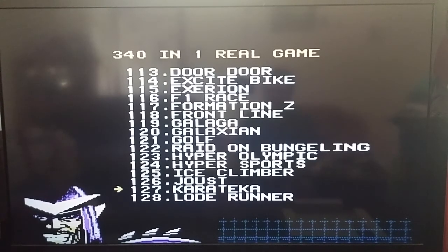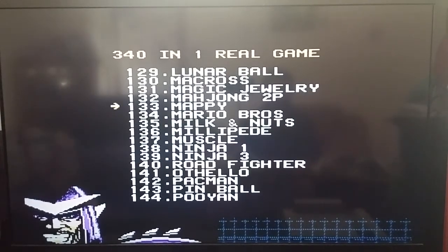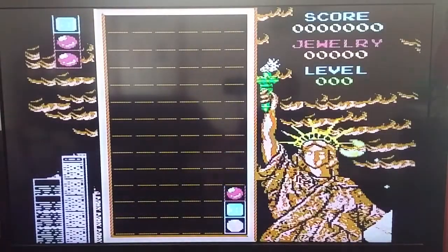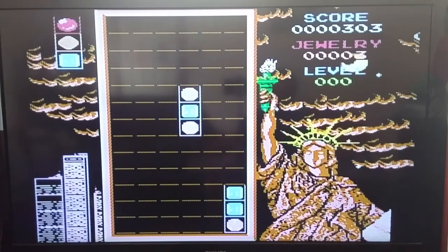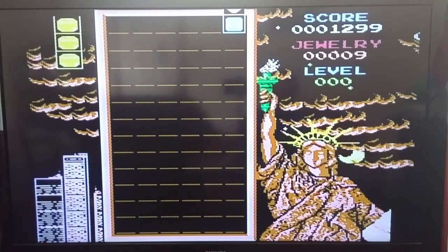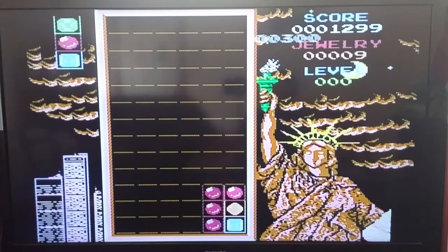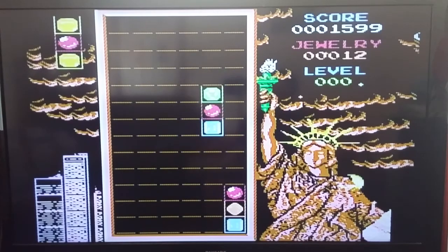We got Karateka — that never came out in the States, well, except that I remember. Although maybe they did. Magic Jewelry — what the hell is this? Oh, apparently it's like a version of Columns or something. Yeah, it's freaking Columns — I guess probably like a pirate version of it or something. So if you want to play Columns on your NES for some reason, here it is.